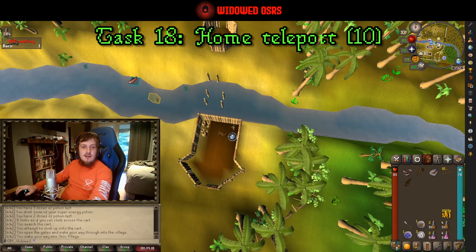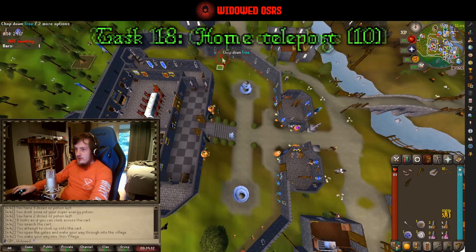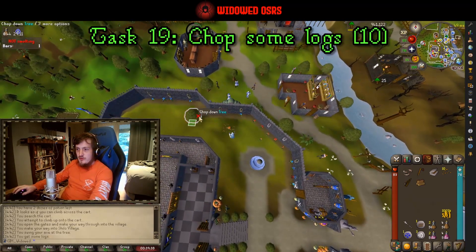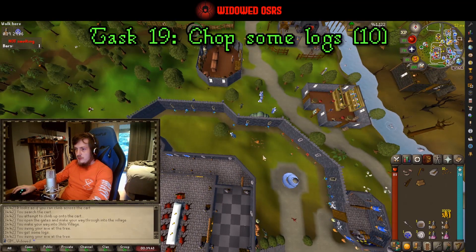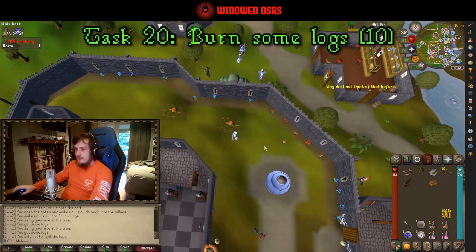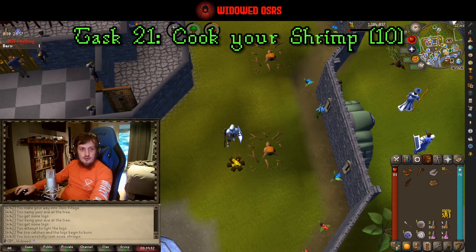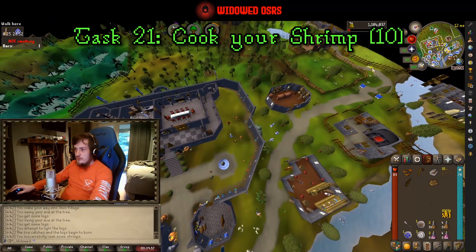All these have been ten-point easy tasks so far. I'll mention when there are any that are larger, but for the most part these are mostly ten-pointers with a couple of forties. Once you're here, go chop a tree — that's task number nineteen. Drop an extra log because you'll need another one later. Burn this log and then cook the shrimp on it: chop the log, burn the log, cook the shrimp — tasks nineteen, twenty, twenty-one. From here we are going to run north.